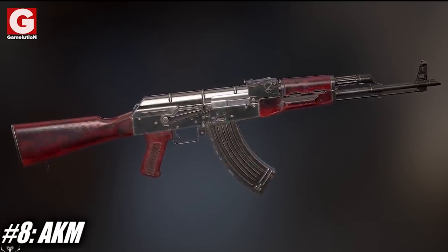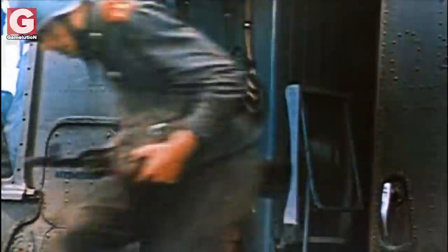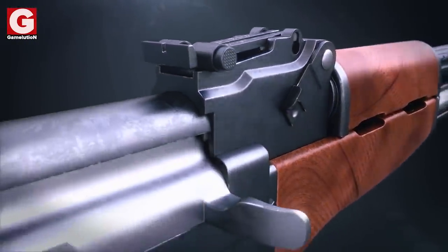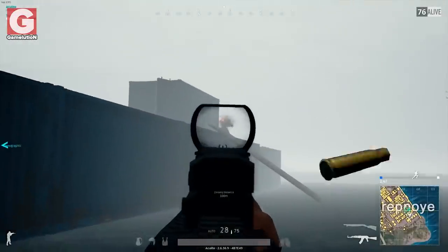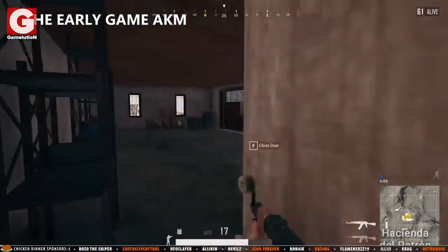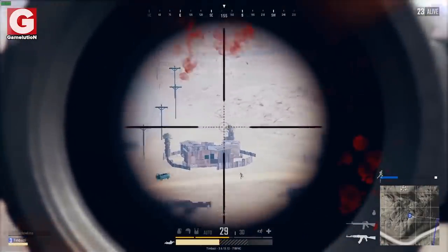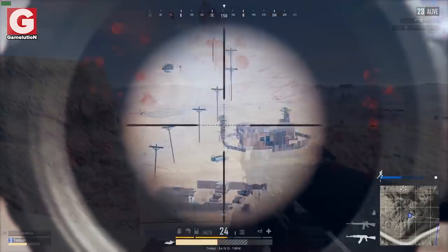Number 8 – The AKM. There is literally nothing that is unknown about this assault rifle, thanks to its popularity and availability inside the game and out. The AKM is simply a modernized version of the notorious AK-47 and was introduced into service with the Soviet army in 1959. In-game, this powerful weapon deals more damage than pretty much any other assault rifle; however, the downside to this gun is its high recoil, which makes it a not-so-suitable option for long-range combat.